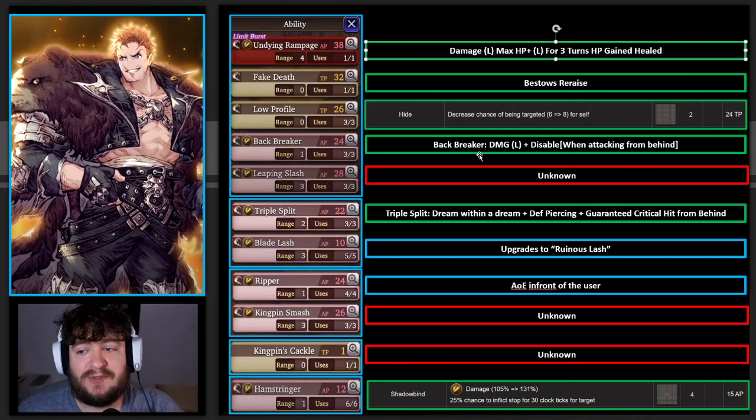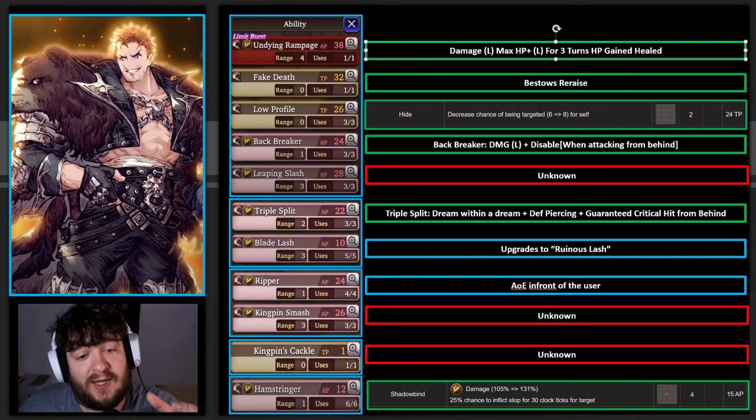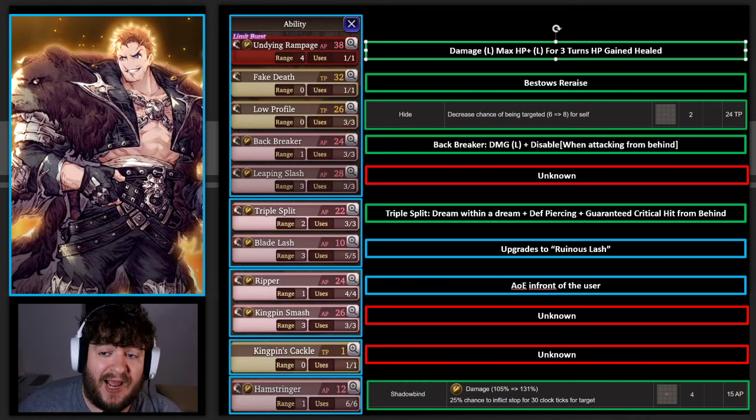We do have Backbreaker, which we know is damage large, and then disable when attacking from behind. We have Leaping Slash, which we know nothing about - and this is one of the abilities I'm excited for, because we always seem to have a great connection to abilities that revolve around movement and attacking, so I'm really hoping this is something amazing. Triple Split, the upgraded form of Dream Within a Dream, is going to give him defense piercing, and when he's behind the enemy it's going to give him guaranteed critical hits. This is really important, especially in raids or PvE content - being able to guarantee a critical hit, or pairing with something like Cloud or other critical hit features coming in the future, is going to be really great.